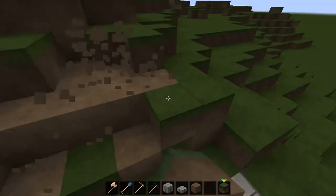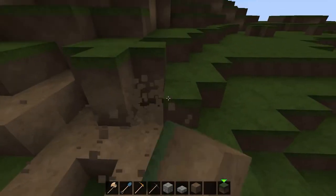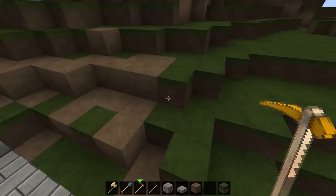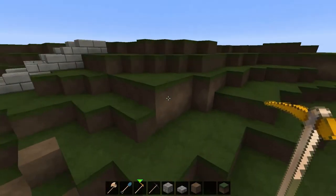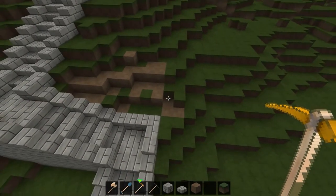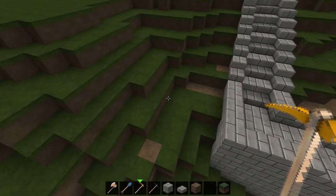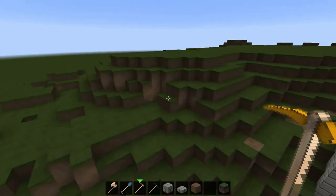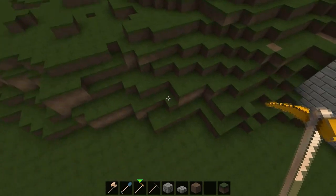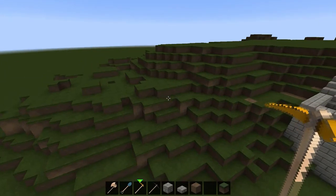That's also too steep — we're just going to get rid of this. It's all way too much of a drop-off. This is a more gradual incline up to the house. I don't like two blocks high — I want it to be just a gradual incline like that. Perfect. We're done with that for right now.